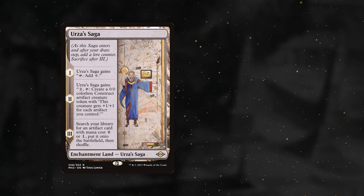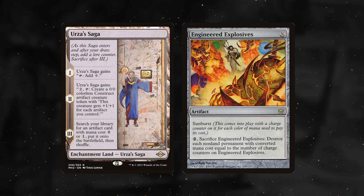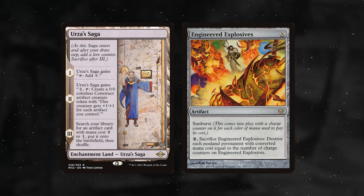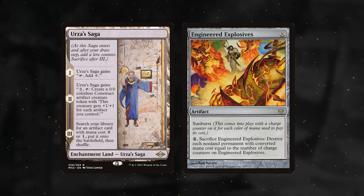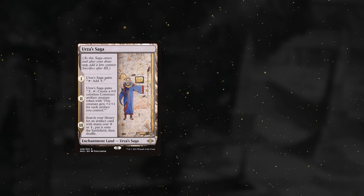When using Urza's Saga against Engineered Explosives set to zero, if your Saga reaches its third chapter, it might be correct to pass priority without tapping it at all. If your opponent passes back, you get to fetch Pithing Needle, name Explosives, and save your current construct. If your opponent uses Explosives, you get to make another construct and search for something else.